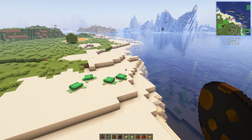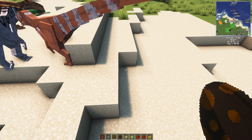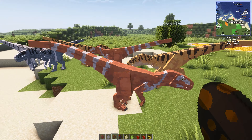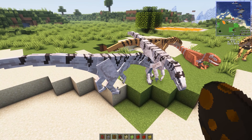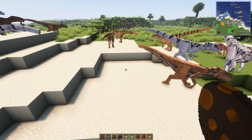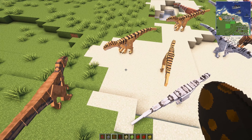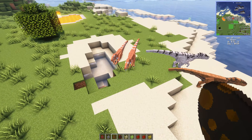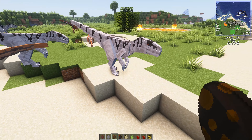Atrociraptors! Let's bring some in. We've got what looks like Ghost, and two different stripy ones. Then there's this one here and these two as well. Brilliant.